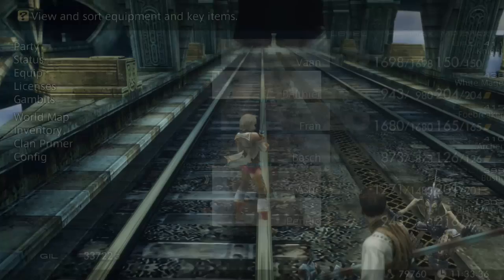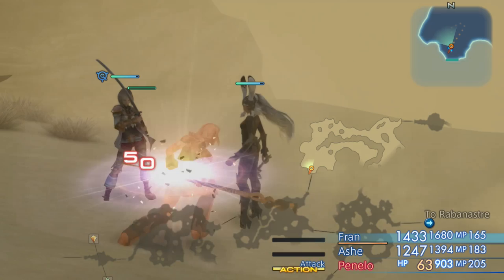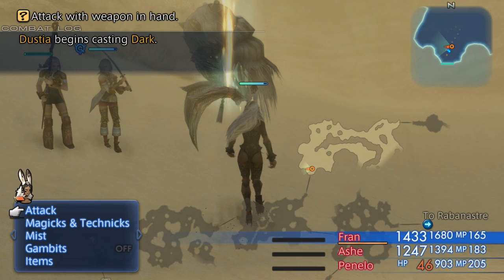Dustia is a rare spawn in the Corridor of Sand in the Dalmasca Westersand. It will only spawn when one of your party members has less than 10% HP, meaning you can just turn off your healing gambits and attack one ally to get it to spawn. Once it does spawn, because it's undead, you simply use a Phoenix Down to instantly kill it. You can buy these fairly early on — I think the first merchant is the one outside of Nalbina Fortress in the Estersand. Be careful though, as it does immediately cast the Dark ability and will likely kill the person you used to bait it out quickly if you don't use a Phoenix Down fast enough.